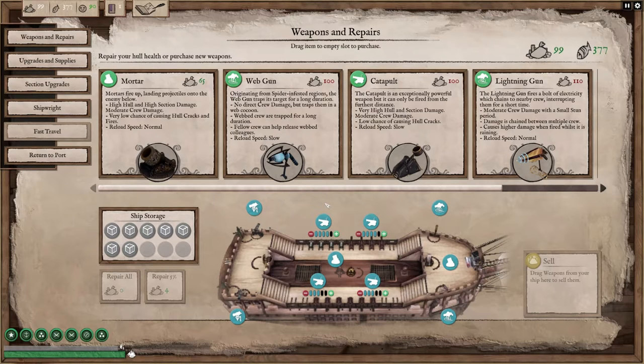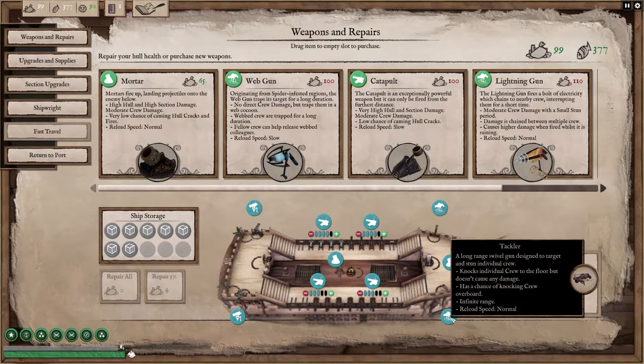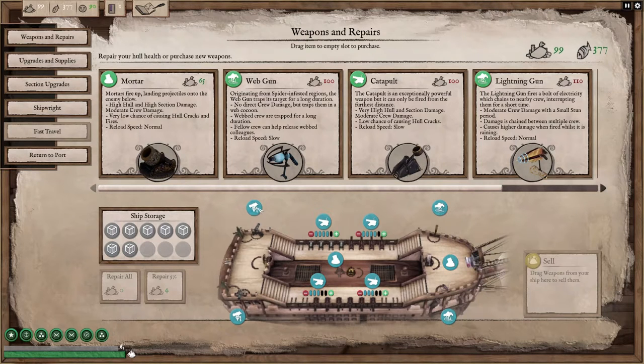If I get that close, which I have, it makes things a little more interesting, and you really have to focus on what you're shooting at more so than otherwise. But I still have a grape shot and I have a tackler over here that I can use, plus my standard chain shots to rip the sails apart.